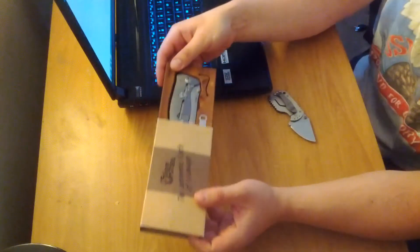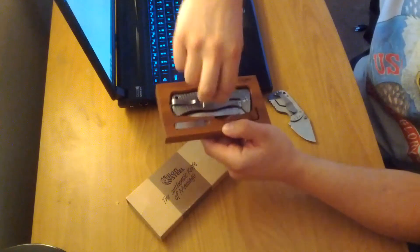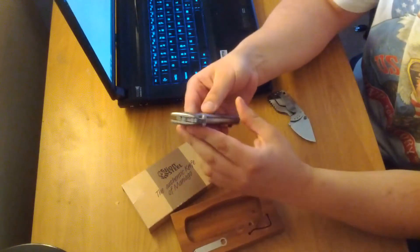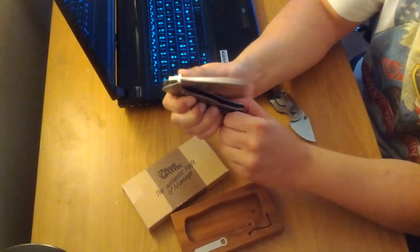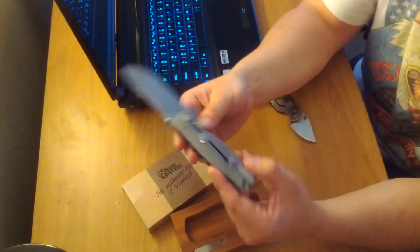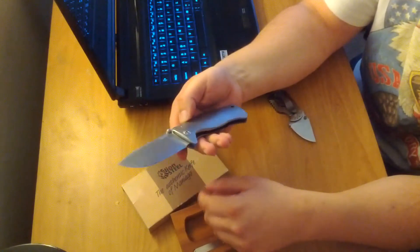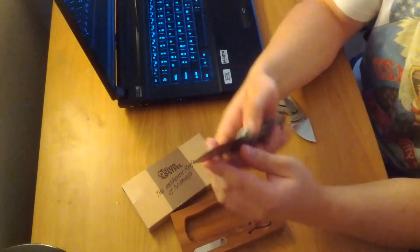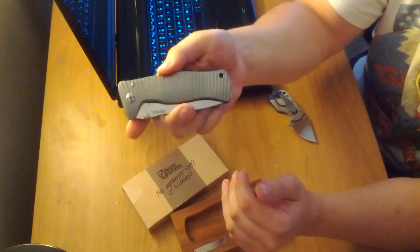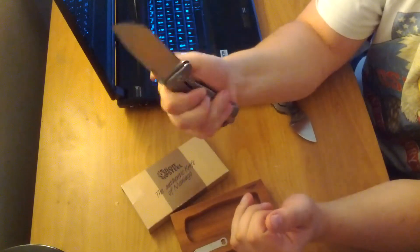Lion Steel. And there it is — Lion Steel SR1. Wow, very good looking knife. Beautiful knife. A little hefty, but that's all right. It's got full titanium scales made out of one piece of titanium. It's obviously a frame lock. It's Italian, made in Italy. Beautiful, beautiful blade. Let me see the centering on this. It's stiff, I've got to unlock it. Yeah, it's pretty damn centered. There you go — my first Lion Steel SR1. Great looking knife. Very, very happy with it so far.